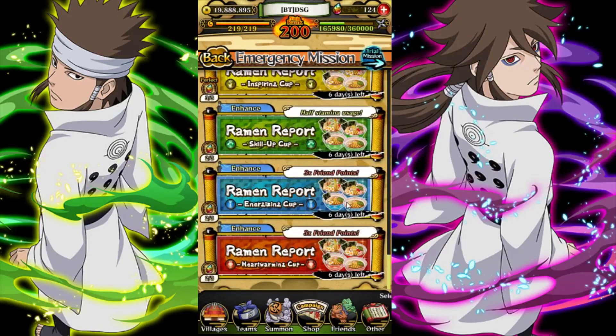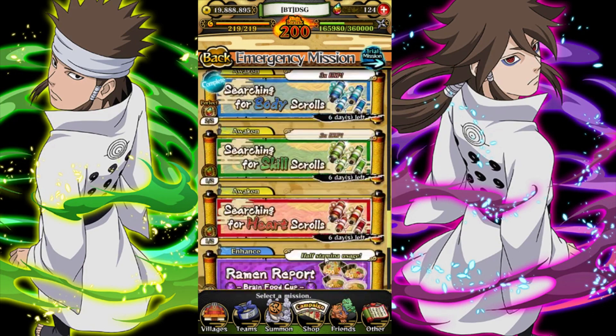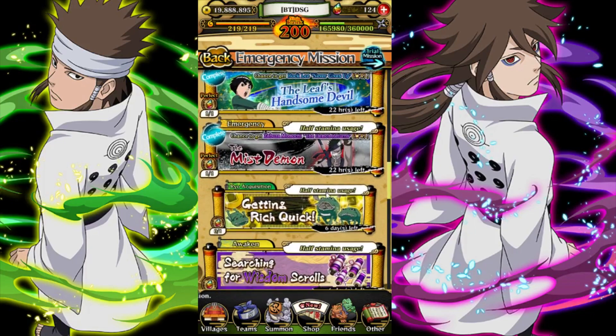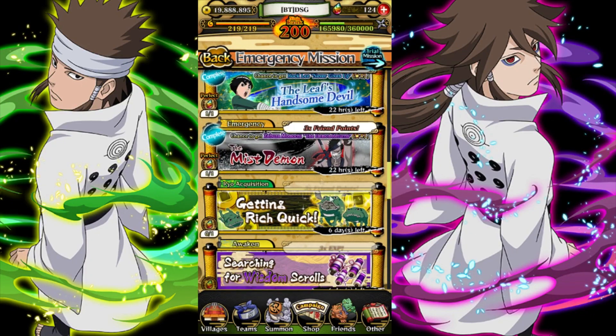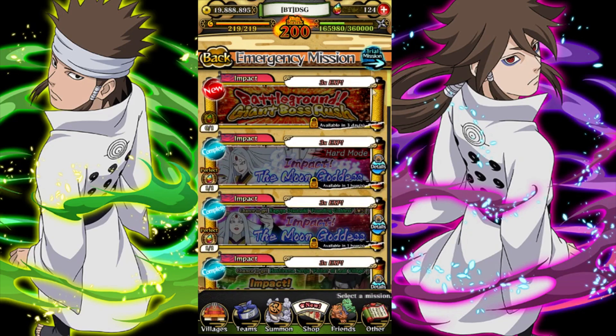We have all ramen and scrolls out for six days. We have the coins out for six days also. All ramen, scrolls, and all of these resources switching and stuff like that — so it's really good.